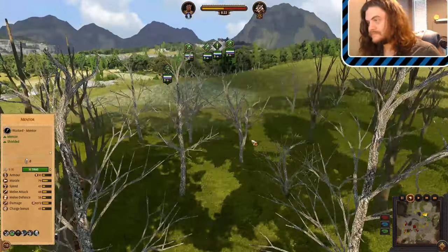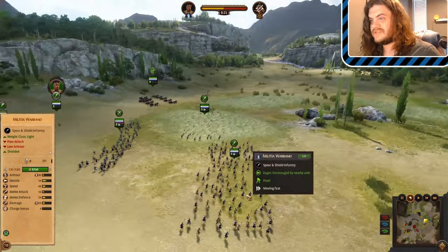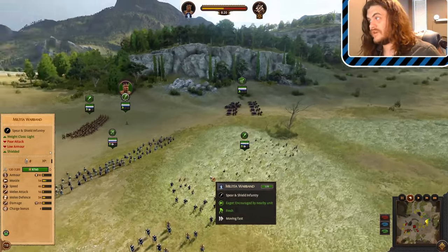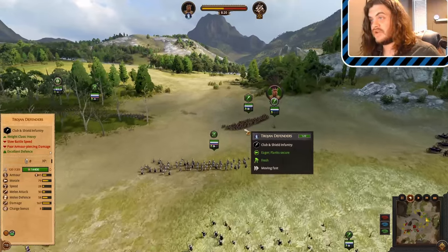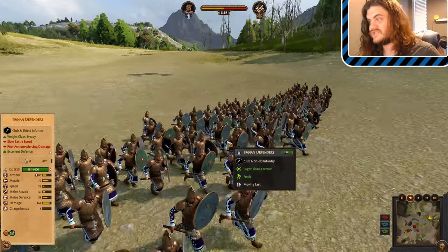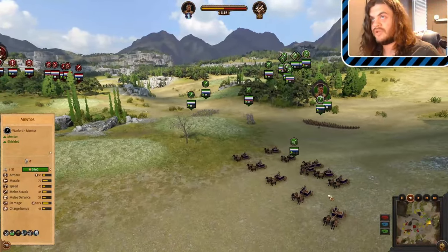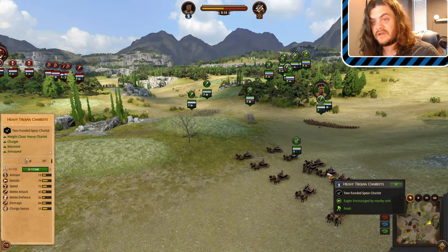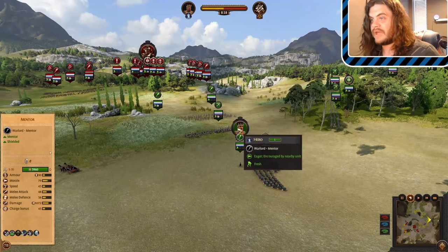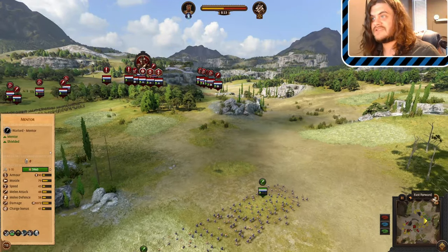What else do we have here? We also have a pair of Militia Warband — these are the cheapest of the Hector of Troy roster infantry. There's a heavy infantry Trojan defender that uses clubs and shields, heavy armor — pretty good unit. Heavy Trojan Chariot, which is arguably one of the better, if not the best, chariot unit in the game currently. They're being led by a Warlord Mentor, while Mycenae is being led by a Defender Companion. Let's stop wasting time — I'm going to go ahead and speed things up.